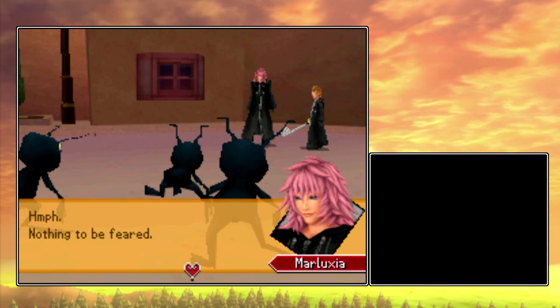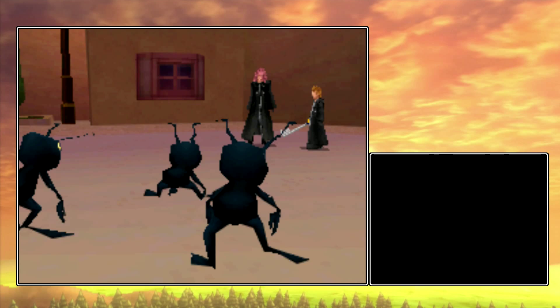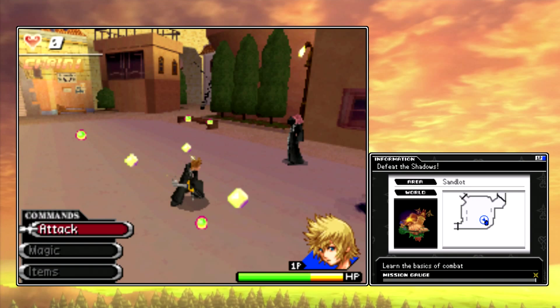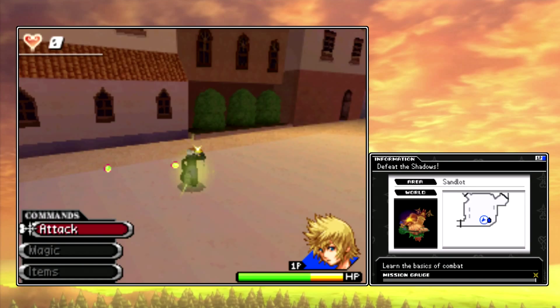Shall we put that power of yours to a little test? Use your Keyblade and defeat those Heartless. Now we get our first tutorial of this mission, which is just how to use our Keyblade. What it boils down to is press A over and over and you'll do combos, or just do it one time and you'll do one attack. If you defeat enemies you can get HP balls, money, and prize boxes which can have potions and ethers. All of this is very similar to the other Kingdom Hearts games.